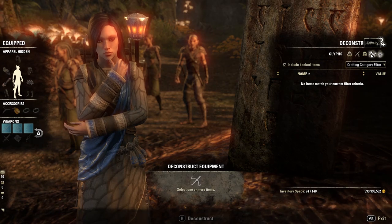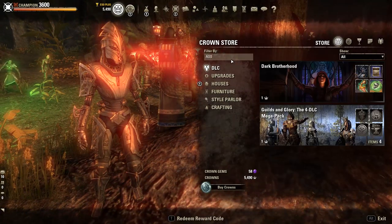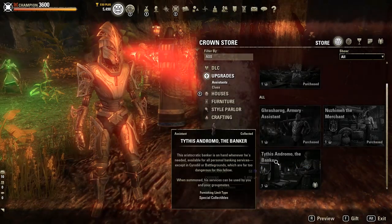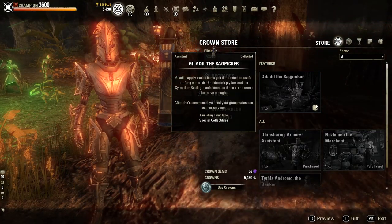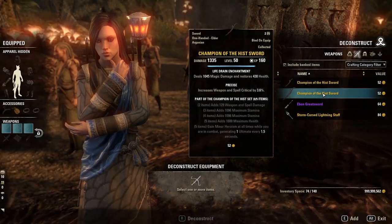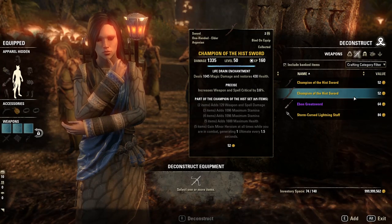Let me know what you guys do. Some people will probably ask how much the assistant costs. Every assistant so far — from the Merchant to the Banker and the Armory Assistant — has been 5,000 crowns. I will not be surprised if Giladil the Ragpicker is 5,000 crowns as well, unless they consider the service of deconstruction not worth that price. But yeah, that's pretty much it. Thanks for watching, stay safe, and see you guys next time.